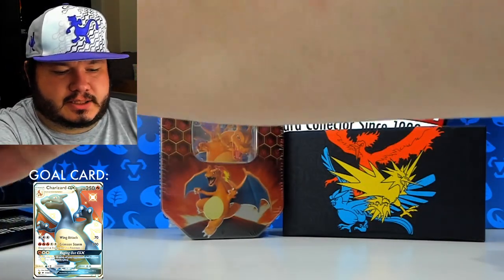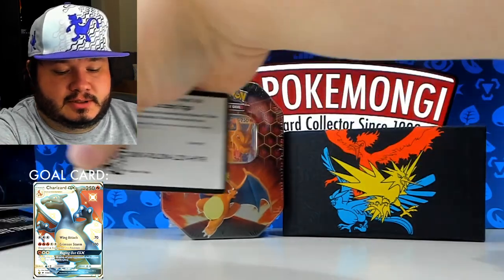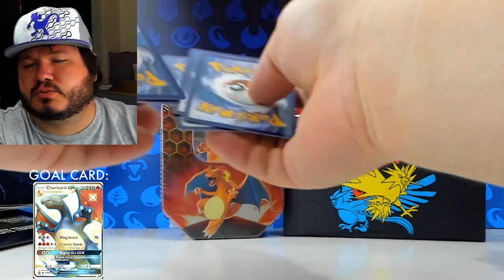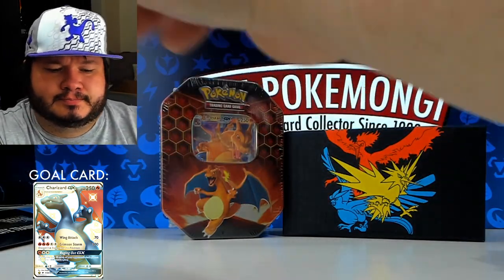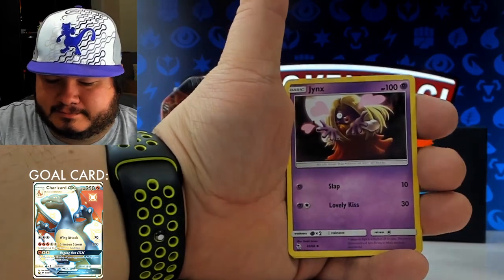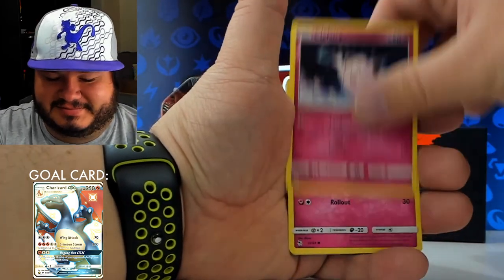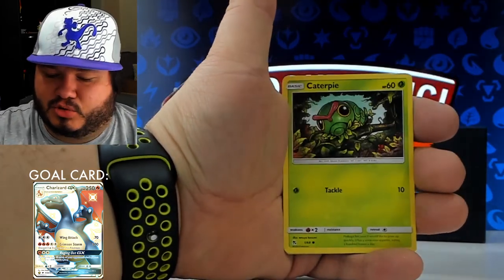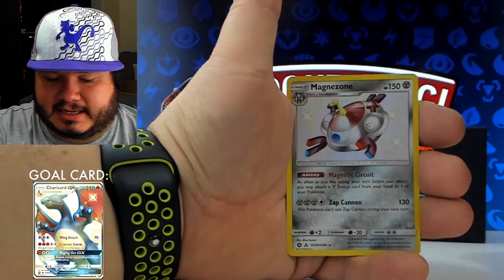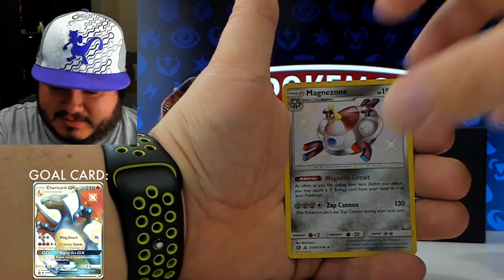One more pack in this Elite Trainer Box. That Guzma was a cool card. Anyway, Onix — third time wasn't a charm for you. My boy, Caterpie, Paris, Psyduck, Magnezone — should have been a Magnemite, we could have finished that set — and a Weezing as the reverse.